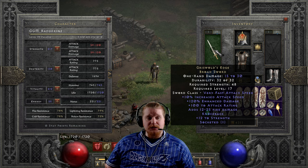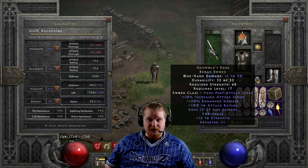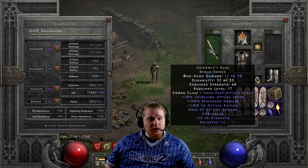On top of that it also has a rather high strength bonus, which could be useful if you're a character who's really lacking strength to put on equipment - like maybe you're trying to throw on a full Sigon's as a character that doesn't necessarily want to throw any points into strength, because I think the highest piece on there is like 70-something. We also have 10% increased attack speed, which does make it relatively fast. 120% enhanced damage which translates to 80 to 120 damage, so it does have a pretty high variable of 40 on the damage. We also have 100 attack rating which is static.